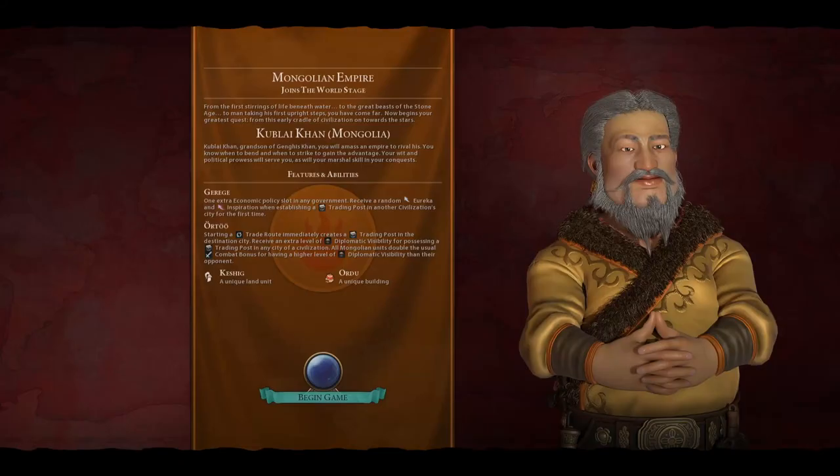We're using Kublai Khan as the leader for Mongolia here, mainly for the starting location on this map. Kublai Khan's leader ability gives an extra economic policy slot, which is pretty awesome. And then also receiving a random Eureka and inspiration when establishing a trading post in another civilization's city for the first time. So both are pretty useful abilities, and then the standard Mongolian ability of starting a trading post immediately once you start a trade route in the destination city.